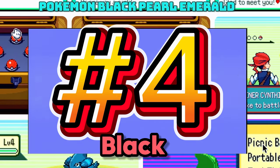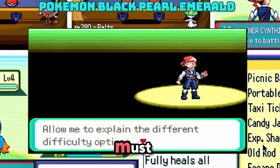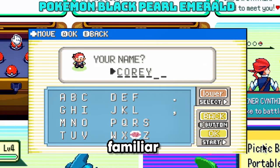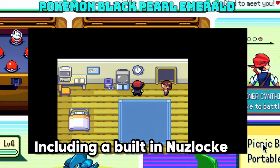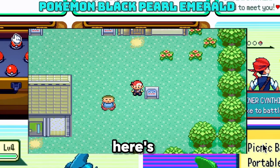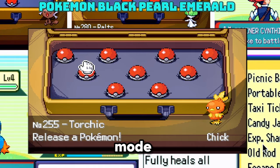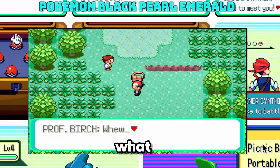Coming in at number four: Pokemon Black Pearl Emerald. This ambitious Emerald ROM hack is a must-play for Nuzlocke enthusiasts. Pokemon Black Pearl Emerald delivers a familiar experience with an amazing set of features and quality of life improvements, including a built-in Nuzlocke mode for those who want a challenge. But here's where it gets even more interesting — combine Nuzlocke with a unique grindless mode. No more endless grinding, and that's exactly what I need.